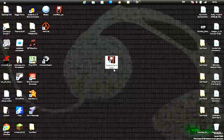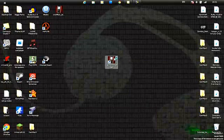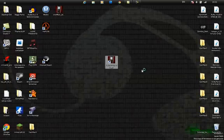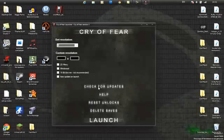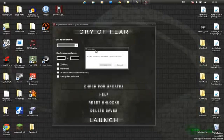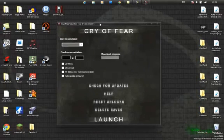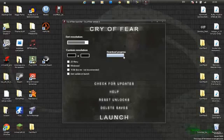After the setup finishes, you should find the CryoFear launcher on your desktop — it says 'Launch CryoFear.' Double-click it. You'll get a frame — don't worry about the resolution settings — just hit Check for Updates. Hit OK on the prompt, and then a new version should appear. Hit Download Now and give it a couple of minutes to update.